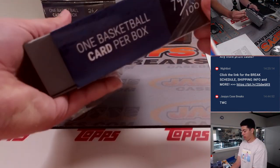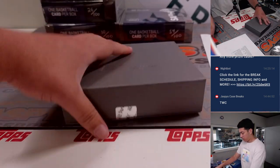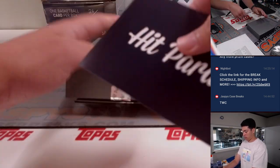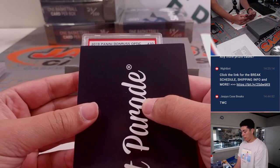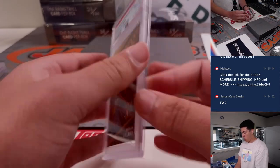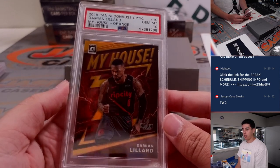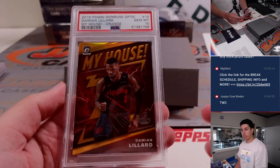Box number four. 2019 Panini Donruss Optic Damian Lillard My House Orange, out of First on Print — 15 out of 39. Nice little card there. PSA 10 always helps. That's going to Portland, which is Alan with his filler spot.